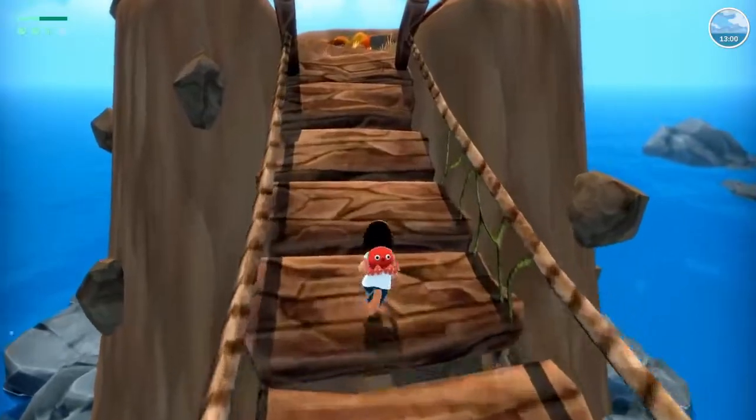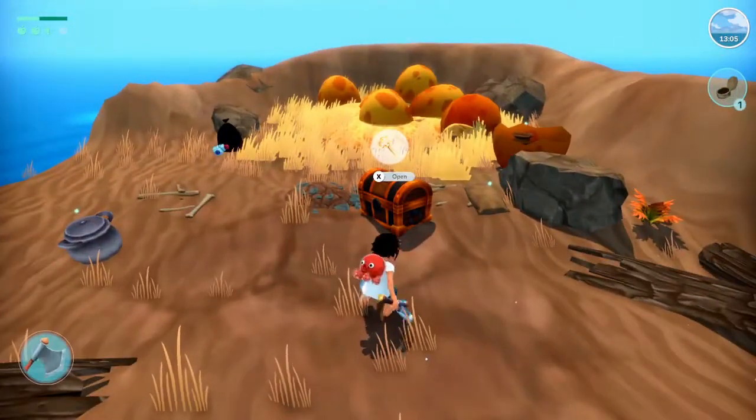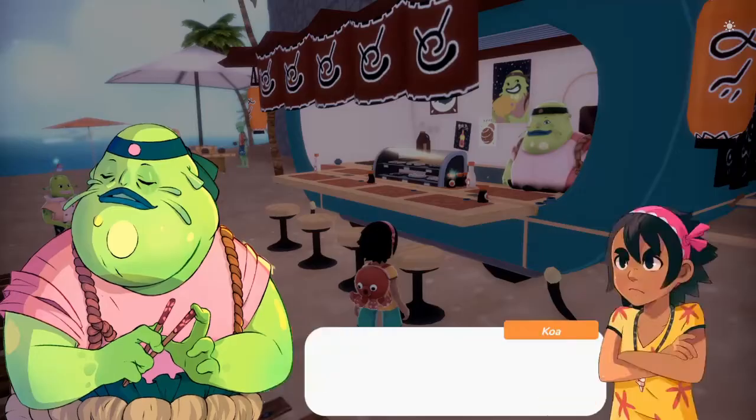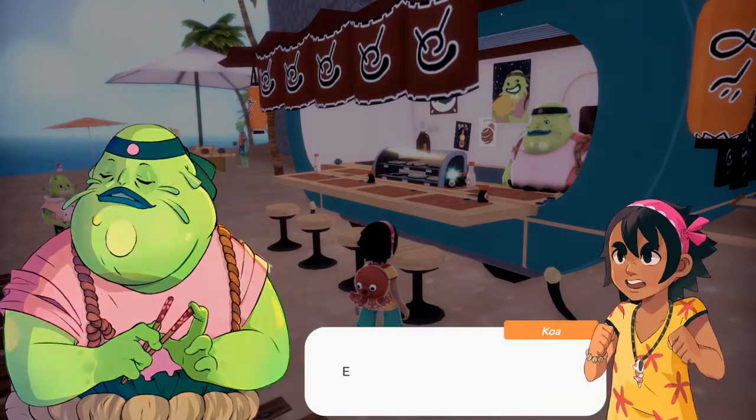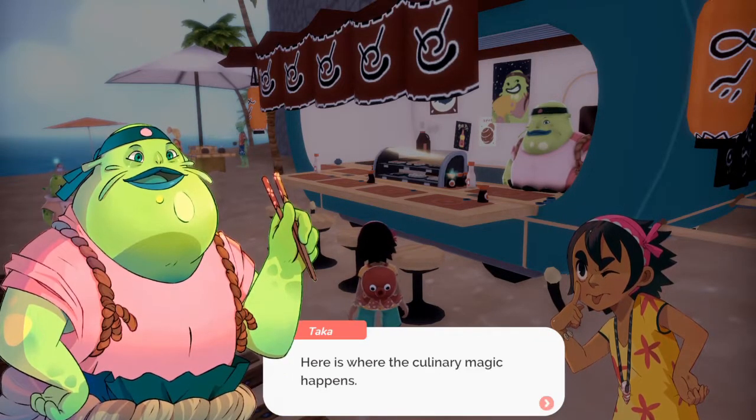Chibig Studios is known for making charming, relaxing, single-player adventures with strong narratives, and this is their biggest success yet. Summer in Mara ended up surprising me on so many levels, from the scope of the game to the richness of the characters. There's a lot to love here.